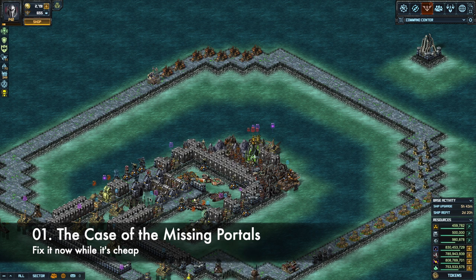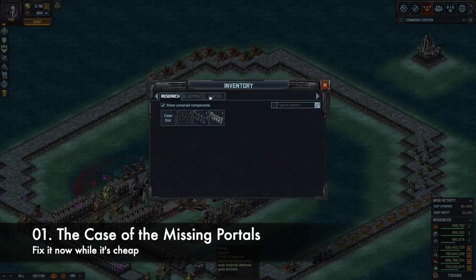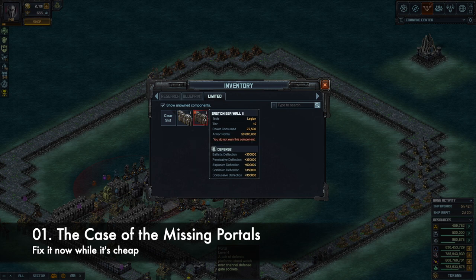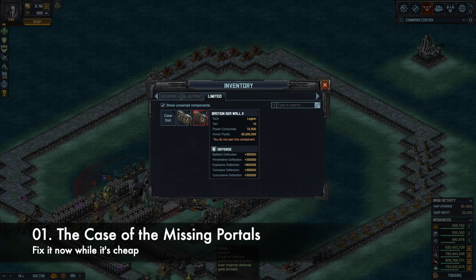I'm still missing one on purpose — I wanted to show that after the game came back online, Geeksai made it so you can reinstall your portals in just one second. You can see it here: equip whatever portal you had. In my case it was the Bastion Sea Wall, and you can see there will be a new Bastion Sea Wall Level 2 coming soon — not released today, but you can see the stats already. It's a lot stronger than Level 1, with more than twice the armor and 10 times the deflection.